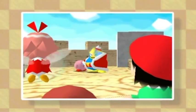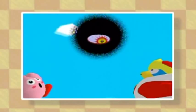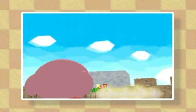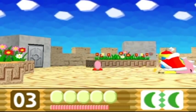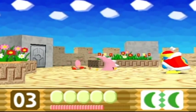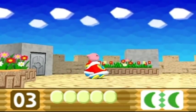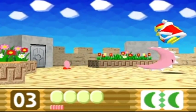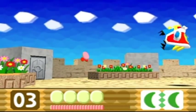It looks like King Dedede has got a Crystal Shard in here. He refuses to let Kirby get it. He is taken over by the Dark Matter Critters — and oh jeez, now he's floating in the air for the second phase. This is what I mean about power being really really broken.